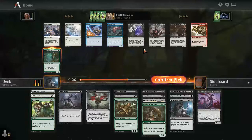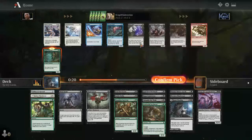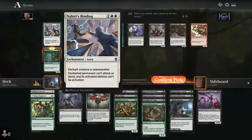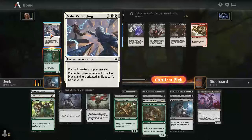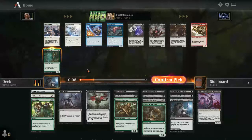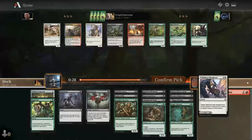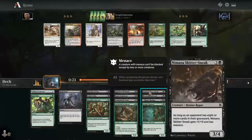Zareth San's Visionary — I've been hearing great stories about this card. Solid four-drop that replaces itself, a nice two-for-one. Blood Price is just a bad Dark Bargain. Malakir Blood Priest is okay. Nimana Skitter Sneak is good for Dimir. Nahiri's Binding — but again double white is a little difficult to cast. I'll take Zareth San's Visionary and just commit ourselves to the black-green plus-one counters deck. Mind Carver won't be in this deck.